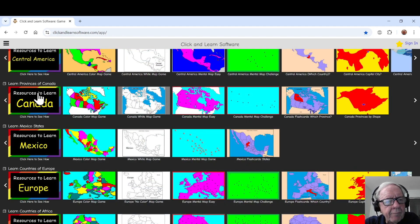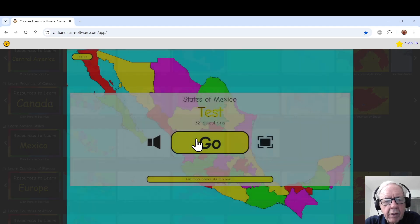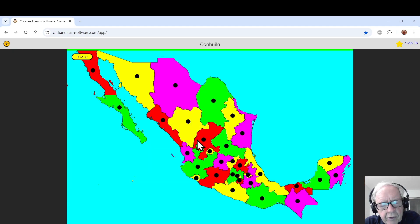I'm going to exit and get right into that same game. I'm going to go to test mode, click single player and go. In test mode, the questions are in random order. You're not racing the clock so you have time to think.